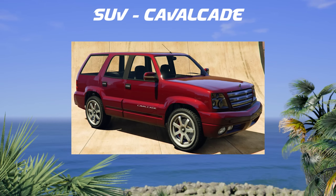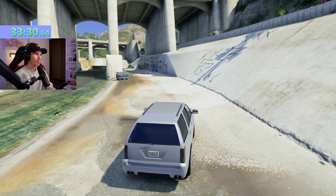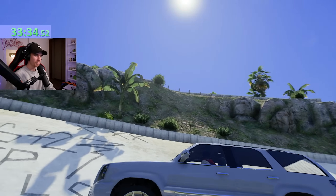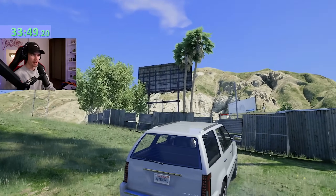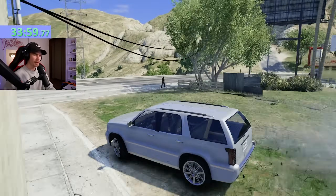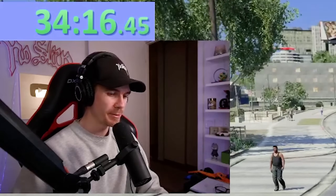Next up we got the Cavalcade, which is an SUV, and this could end up being the hardest stunt of today's video so far. I want to essentially fly off of this wall right here, probably hit this patch of grass, and then fly from there and try and make it through the billboard gap right here. I've hit this accidentally one time. Can this thing even fit through it? I think so - it's going to barely fit, but we'll try it out.